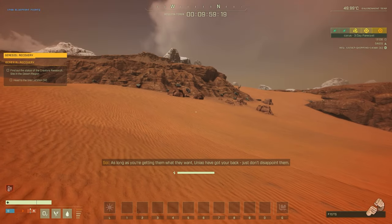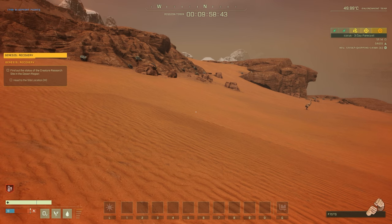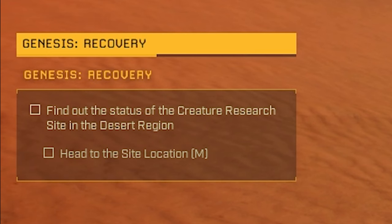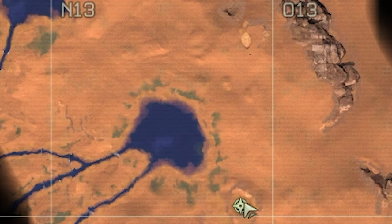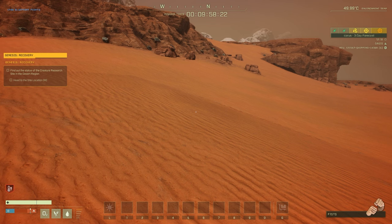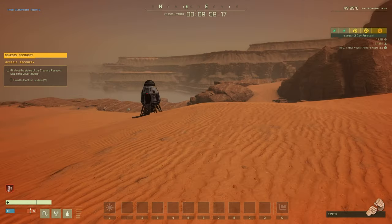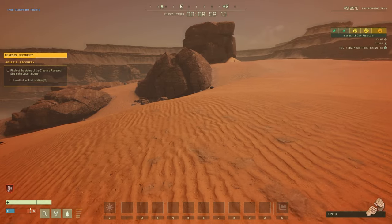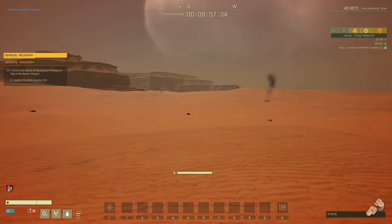Once you load into the mission, there's an objective for the status of the creature research site in Desert Ridge. You need to head to the bottom right of N13 and get up there to check out that research facility. We're not going to spoil it — we're actually going to stream this Friday, so come watch us play the Genesis Recovery mission and check out the new creature for the first time in a while.